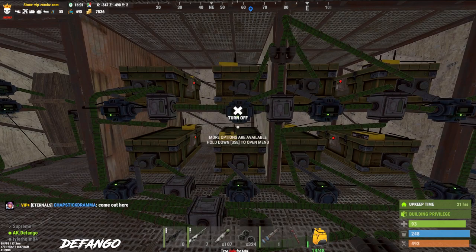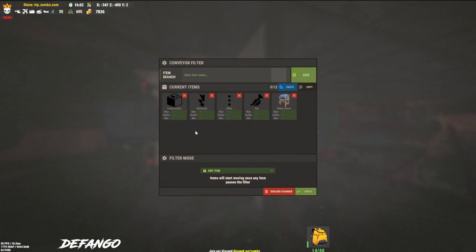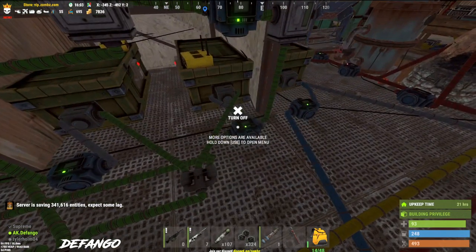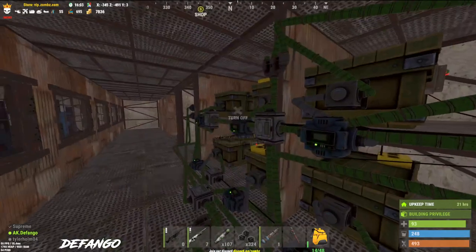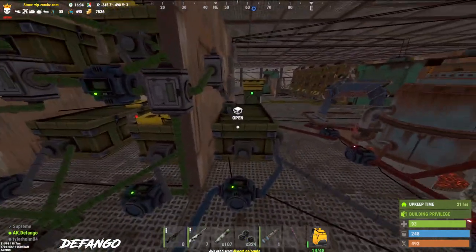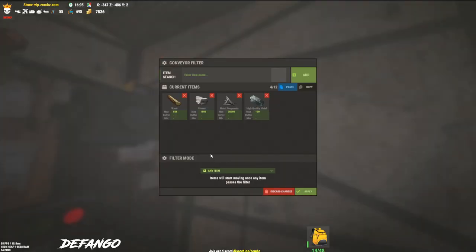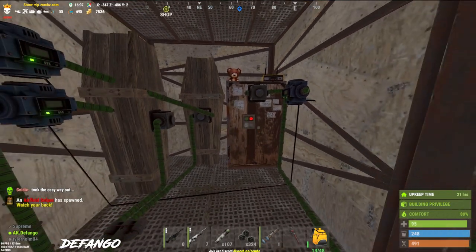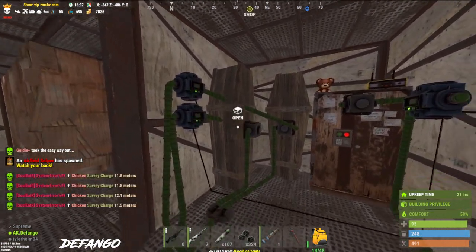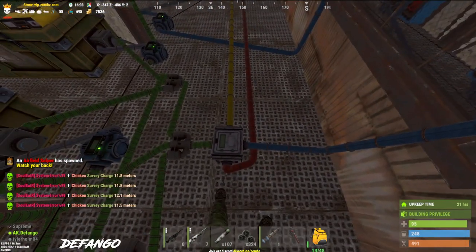Everything goes into this dropbox right here, which then sends it into the sorting system. Since I'm on a modded server we can stack more stuff in boxes, so I don't need a ton of boxes. Each of these is set up with basically just a category filter — some have multiples — but all we really got to do is set up the category filters on these guys and all the loot gets filtered into these boxes. We also have a connection for the TC to keep the upkeep done, so it just pulls it out of the resource box for me. Every single box is interconnected back into a loop that can then get split off into multiple different things.